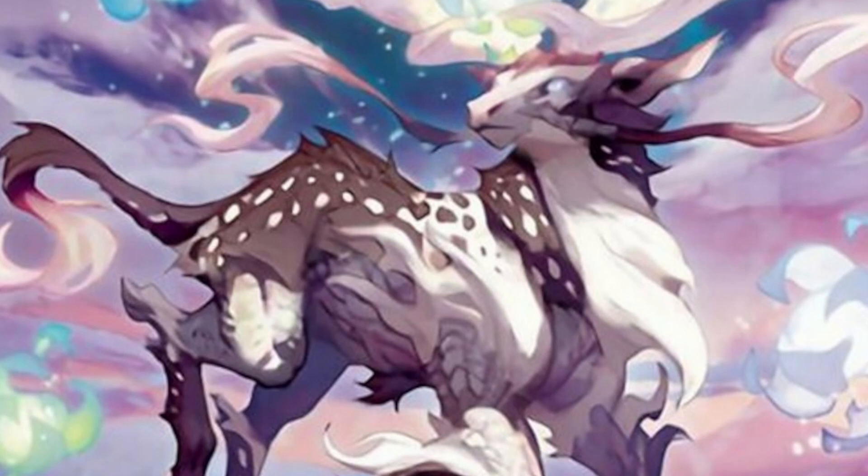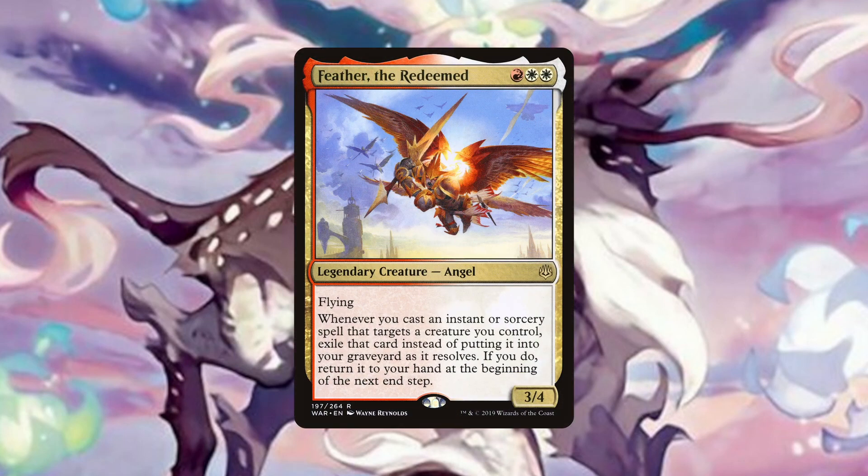Our last two creatures are actually the secret captains of the deck, earning such a title because they were the first creatures I thought of when Hanada was spoiled. The first of those captains is Feather the Redeemed. If we cast a spell that targets at least one of our creatures, we can exile that spell and return it to our hand at the beginning of the next end step. Imagine being able to ghostly flicker a Dockside Extortionist every player's turn, accumulating a mass of treasures, or an Archaeomancer returning all those instants and sorceries in your graveyard back to your hand. Bounce all your opponents' stuff every turn with Distorting Wake, or burn them to ashes by recasting Soulfire Eruption turn after turn. The possibilities are endless and exciting.